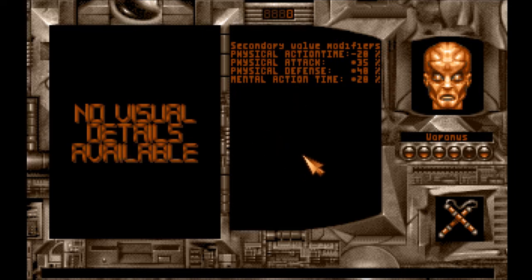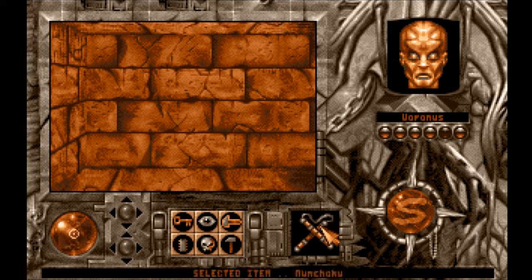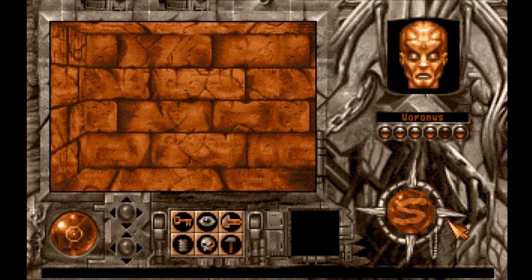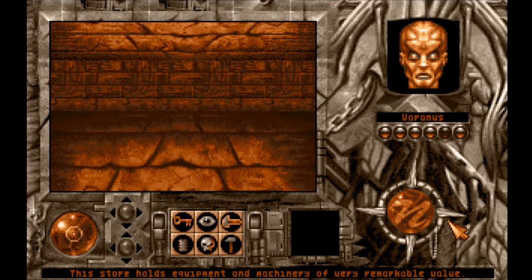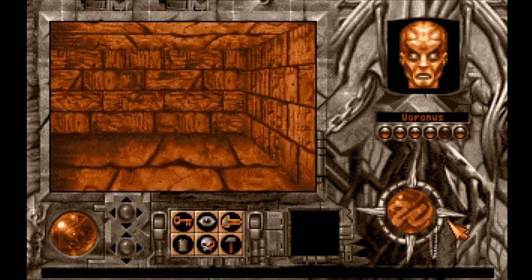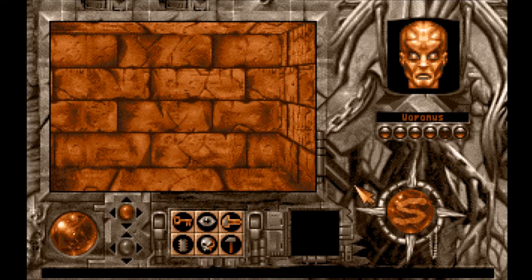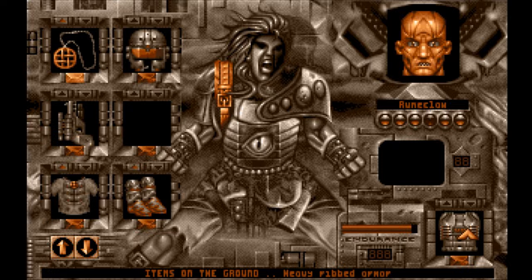It's got a few more modifiers. Alright, I don't know. So this is the stuff they were looting - this store holds equipment and machinery of very remarkable value. More stuff. Runeclaw's turn. Oh, heavy ribbed armor.